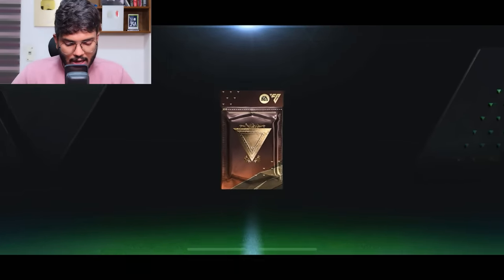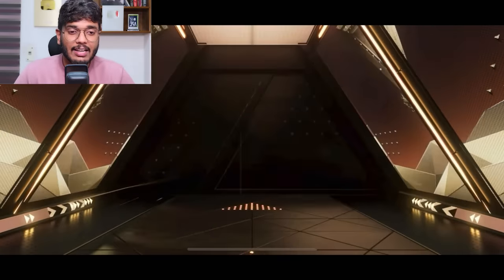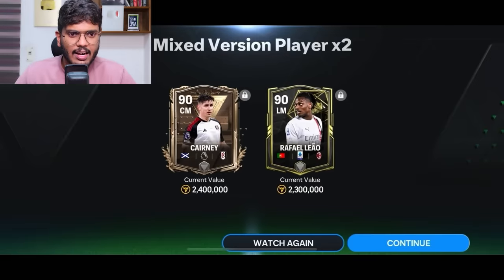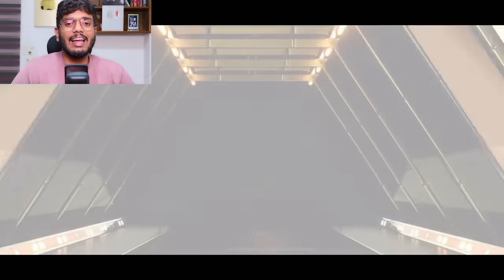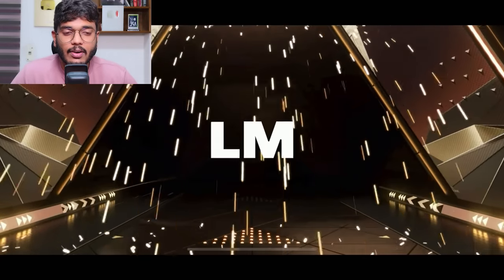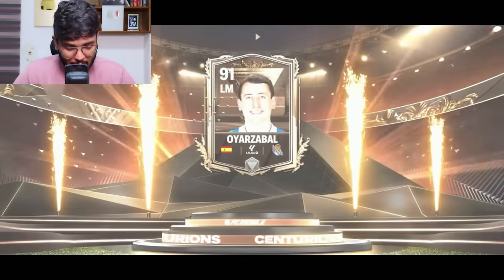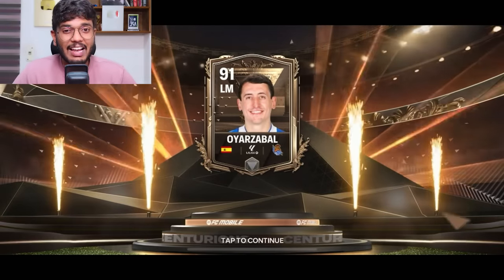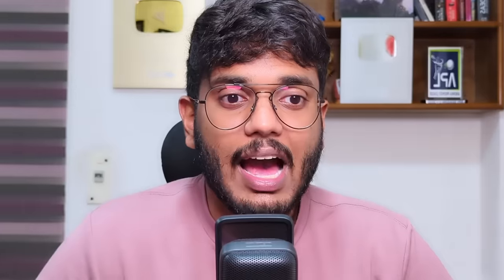On my third account - after this I'm going to stop opening more accounts because the packs don't look good. First pack: Scotland sentiment, that's Kearny. We got Rafaelio as well - another bad pack. Next pack: Spain, left mid or right mid - that's a Barra. Absolute L pack again.